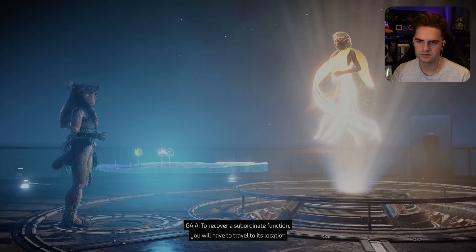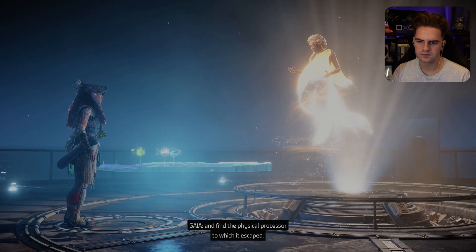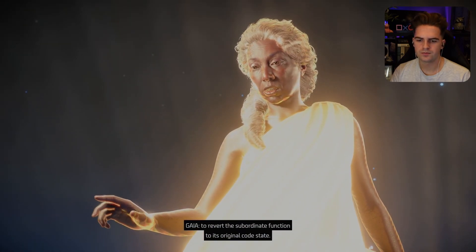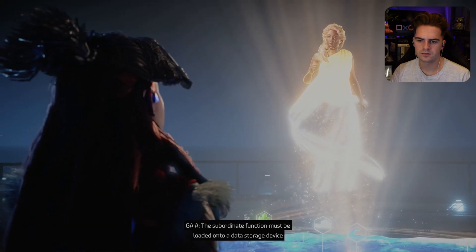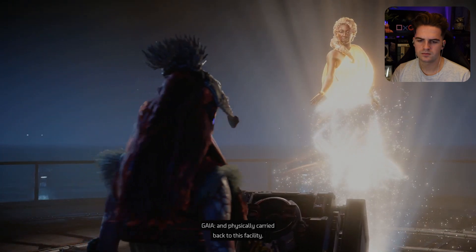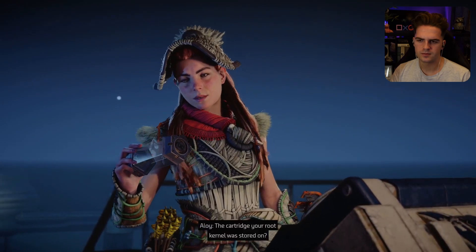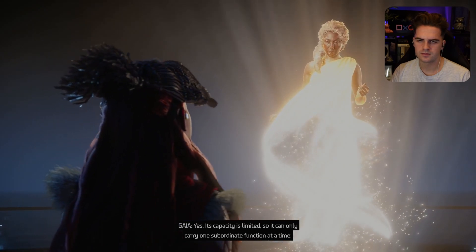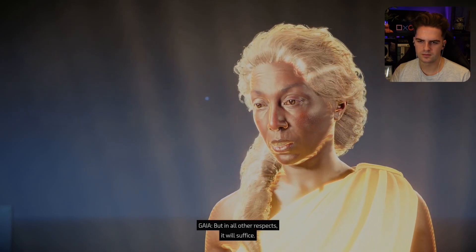Exactly as you did with Minerva, you must use the master override to revert the subordinate function to its original code state. And then how do I get it back here? The subordinate function must be loaded onto a data storage device and physically carried back to this facility. The cartridge your root kernel was stored on? Yes. Its capacity is limited so it can only carry one subordinate function at a time, but in all other respects it will suffice.